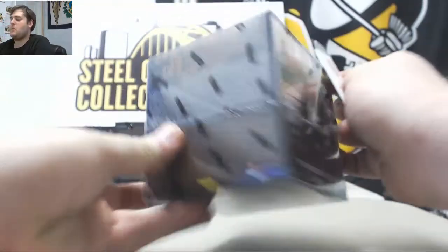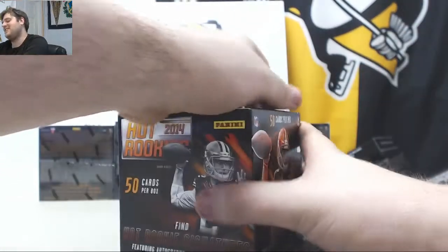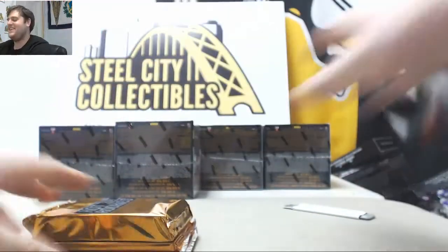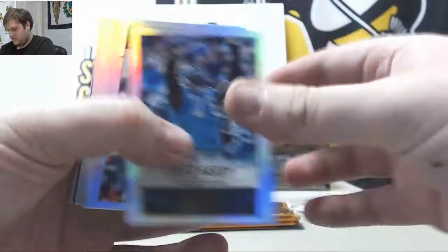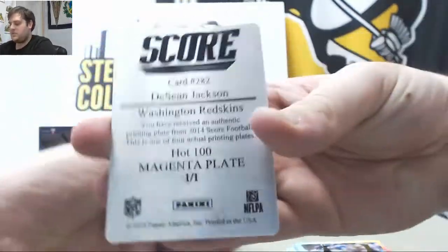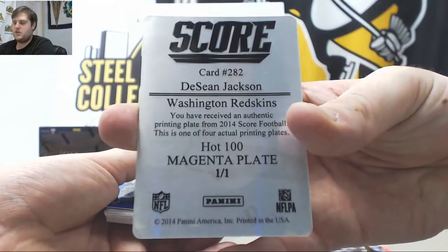I've had one time I opened a box and it was three base cards in a row, and I was like, are you kidding me? Three base cards — I was like, come on, that's rude. Alright, let's start reeling some big hits. Every card we'll ship in this break as well. We've got a printing plate — Deshaun Jackson, 101 magenta plate for the Redskins. Reggie Wayne, 379.